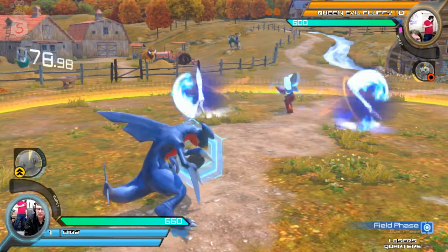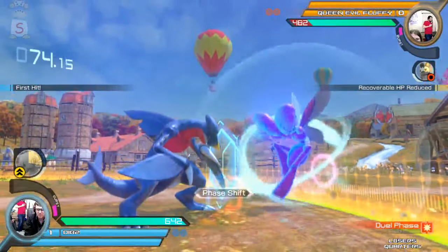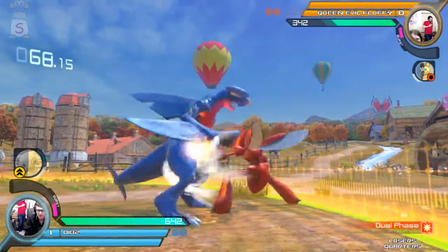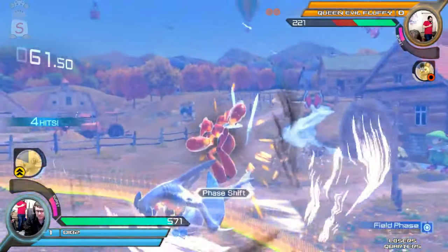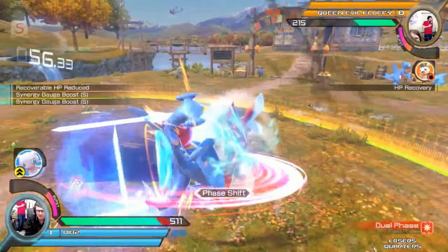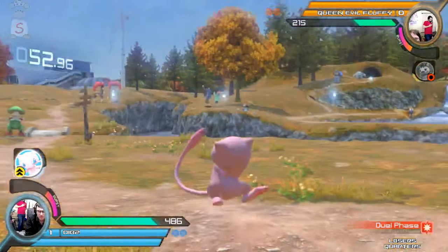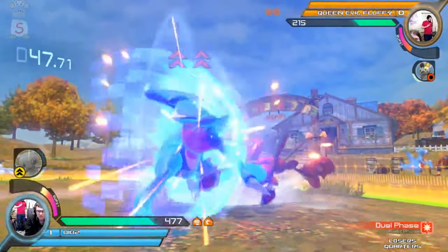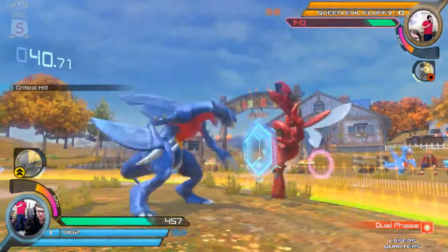Queen sticking to the Scizor. The U-turn being stuffed out by that dive kick, almost getting the confirm. The follow-up beating out his counter-attack. Wow. Then the Emolga, just for some chip damage and some shield pressure. He got her on the very last hit of that slide up. Just a grab — that's not quite gonna kill. Nope, not quite.